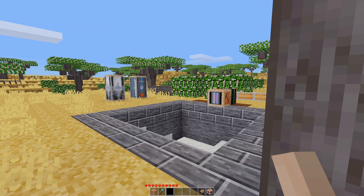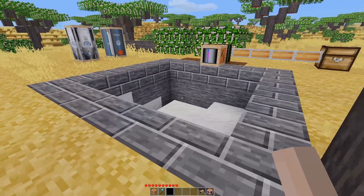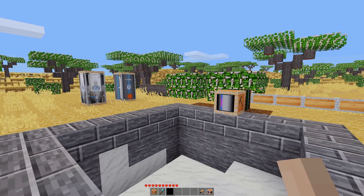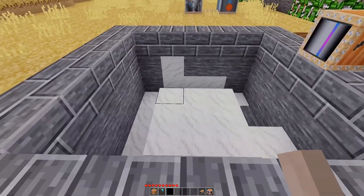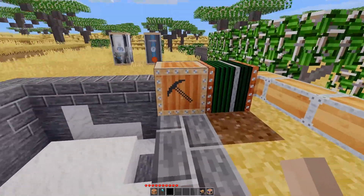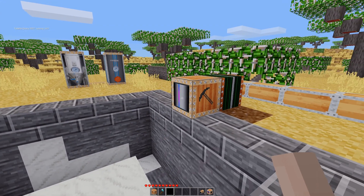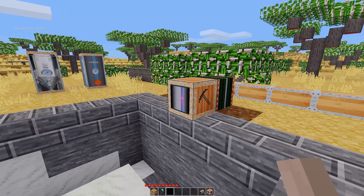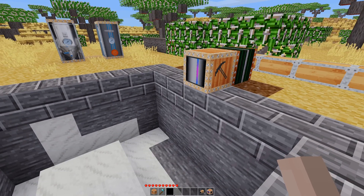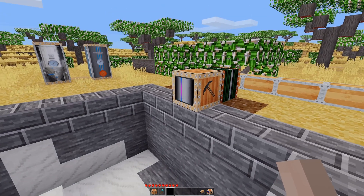Welcome back to another episode of Minetest Automations. Today we are looking at quarries with the Tech Pack mod. We have a quarry which digs from the front side — it has this animation, almost like a Xerox kind of thing going on — and it digs a five-by-five square starting at the node directly in front of it.